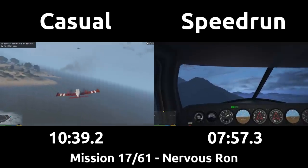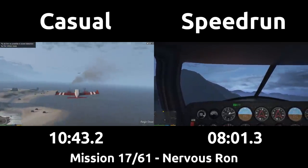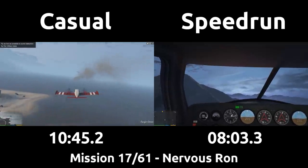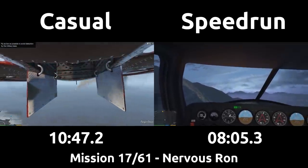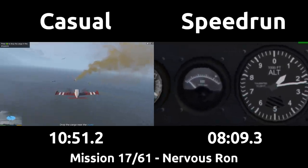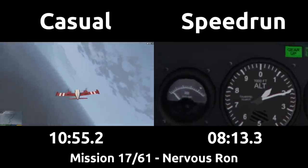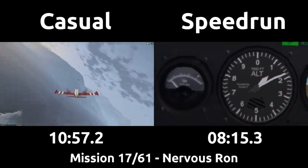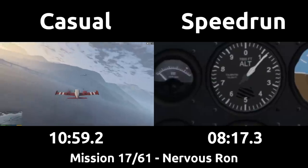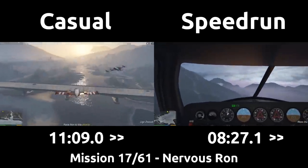The casual has followed Ron through the valley and without the skip, so they are only just approaching the drop point. This flight isn't particularly difficult and simple enough to just follow Ron's plane along. For the speedrun, I'll zoom into the altimeter for a moment. It's basically read like a clock: the little hand is the 1000s and the big hand is the 100s, so right now the plane is just at about 1200 feet, higher than our 900 goal to go over the mountain, but we'll drop it back down after we've cleared it.